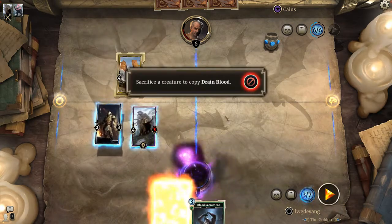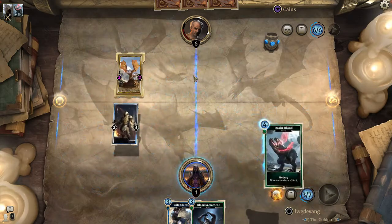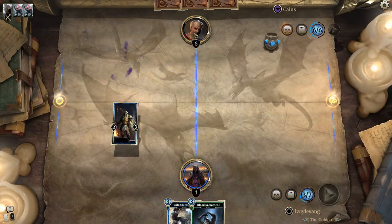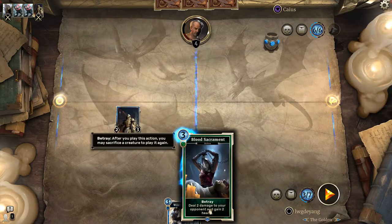So we target the dragon, sacrifice him, target the dragon again, attack with the Red Red Enforcer, and we use this — this automatically goes to the face.